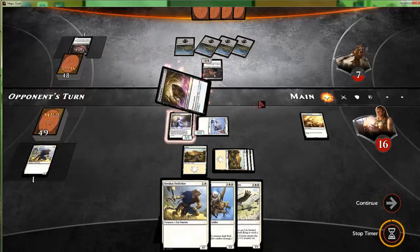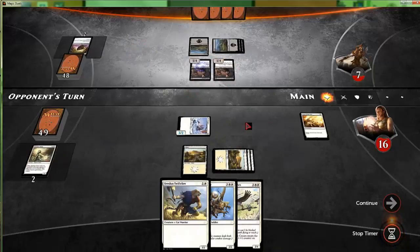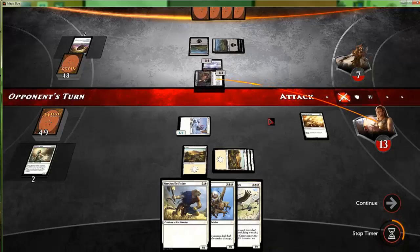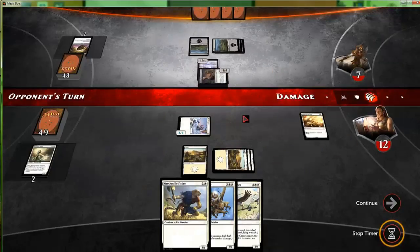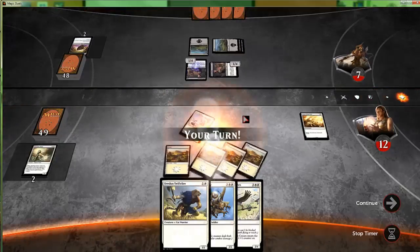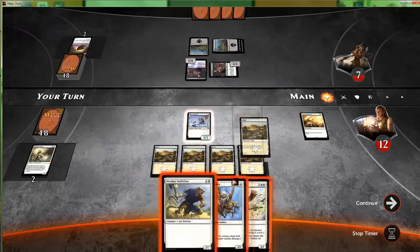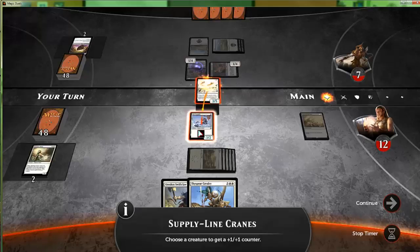Quag Sickness on the Banisher Priest — Banisher Priest goes away, two constellation triggers. Attack for one. This game is much more interactive, so the actual final boss mission in each storyline is going to do a little bit more for us. Supply Line Cranes make our three-two a little bit bigger.